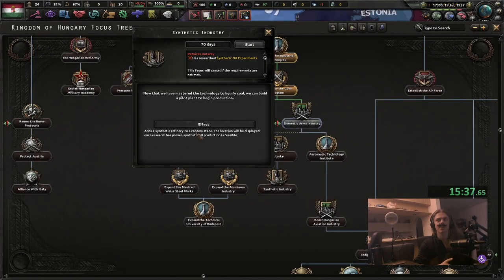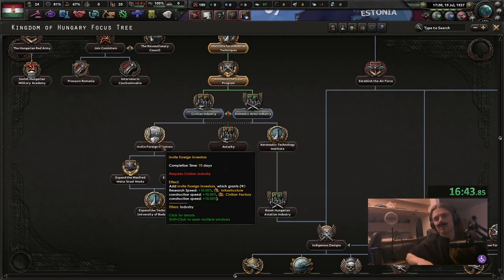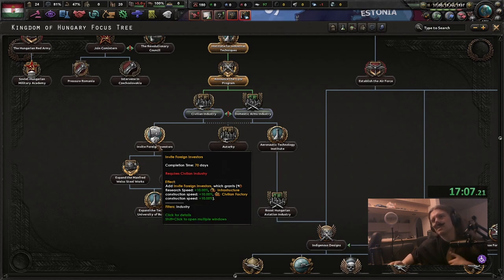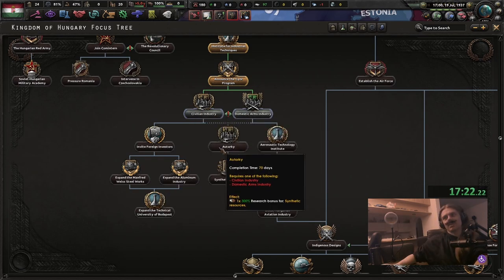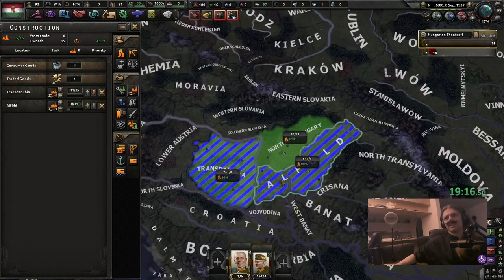Usually when they go for synthetic focuses they always hard-code it or tell you before you research it. You can even do some of these before you research synthetic oil experiments. I'm confused why they did it for this one focus because I don't think it's in any other synthetic oil experiment focuses. Okay, those buffs are actually fire. I really like the 10% research speed, but I think I'm gonna go Domestic Arms Industry anyway.